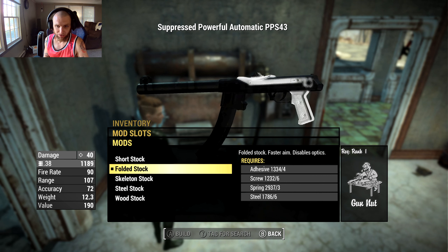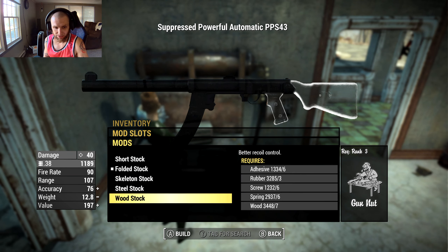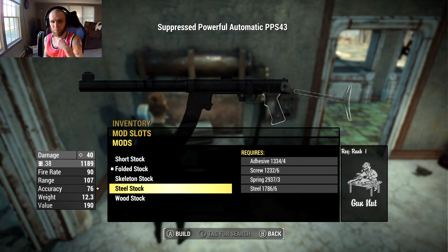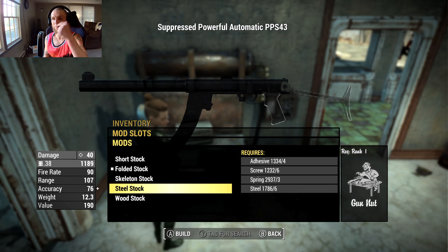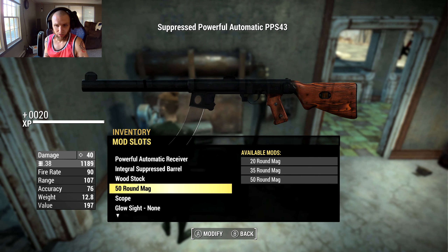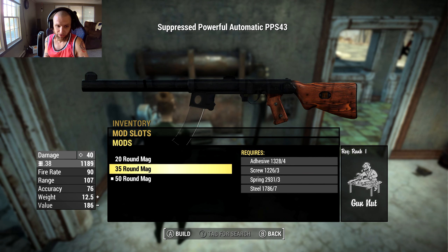For stocks, we currently have a folded stock, but can put on a skeleton stock, steel stock, or wood stock. They're all functionally similar in accuracy stat, though the wood stock and skeleton stock require higher Gun Nut perks and add recoil control. The steel stock doesn't explicitly say recoil control. I personally prefer the wood stock - I'm a big wood grain fan. For magazines, the largest is 50 rounds, with 20 and 35 also available, so we'll go with the 50-round mag.